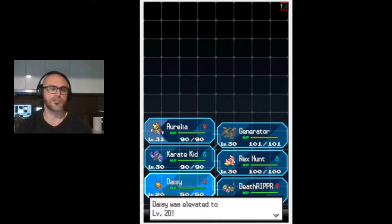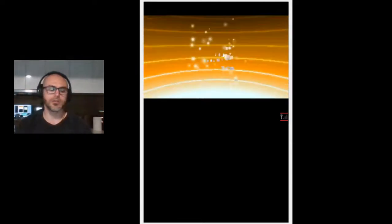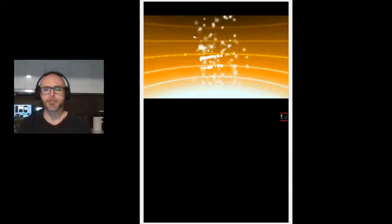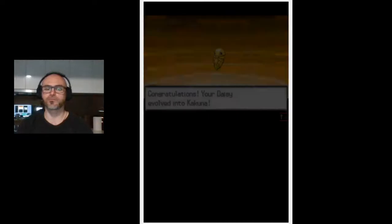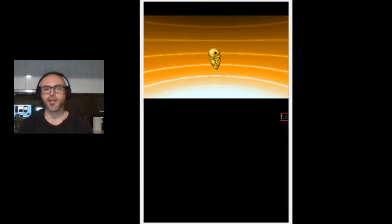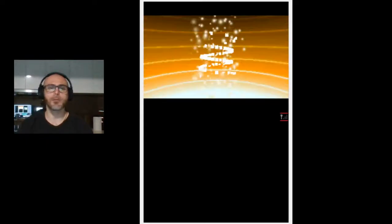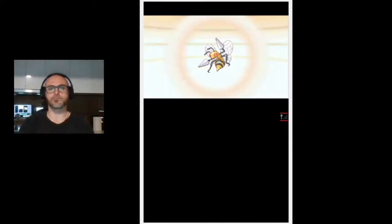We're gonna start off the episode with a couple of evolutions, so we're looking at Daisy first. I'll use my first rare candy on Daisy. There we go - now we've got Daisy evolving from a Weedle. It's lagging in the recording; it was working really well but running two big programs takes a lot. Now Daisy is turning into a cocoon, and she's evolving again into a Beedrill.